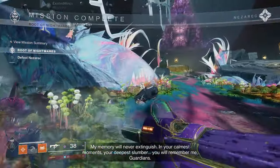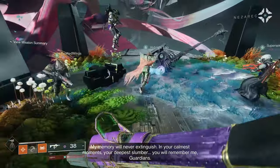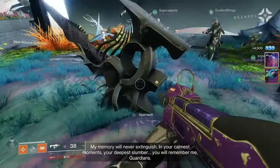Root of Nightmares is the newest raid in Destiny 2, and with it comes a vast majority of new weapons to craft. In this video, I'm going to go over how to unlock the red border chest at the end of the raid.